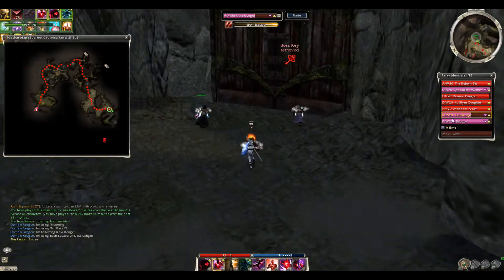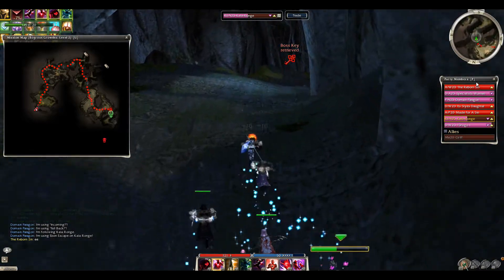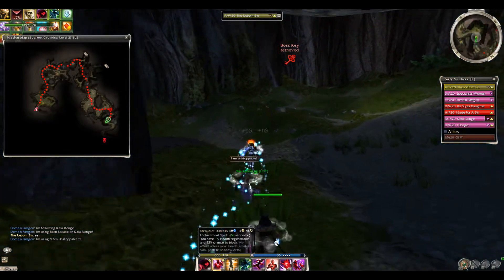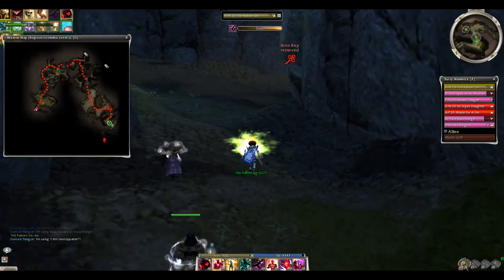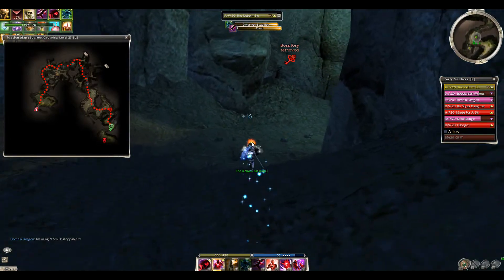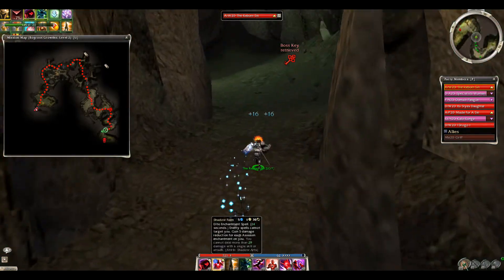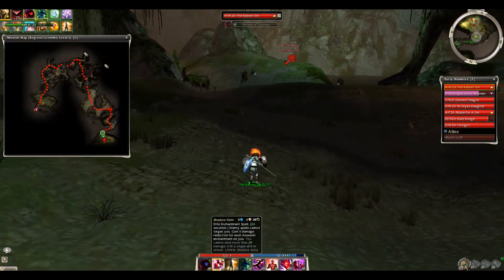If somebody's about to die, they should be EE'd - if you're running the EE bar as assassin, you'd help with Ebon Escape on the team as well. Now you can see the complete route for bog speed clear, not just as a tank but for any role. Level two will be the same for everybody. This final area is the most critique-focused area as a tank - you need to know exactly where to stay and where to go to get enemies grouped properly.